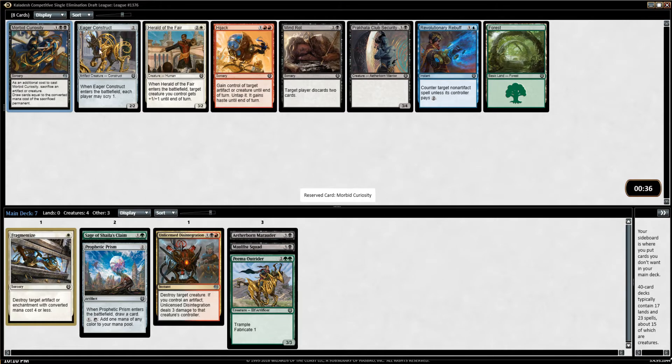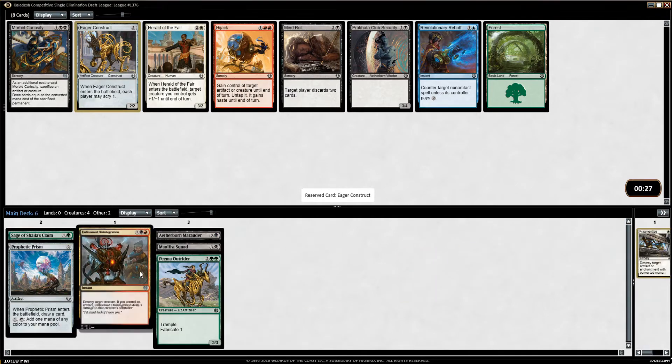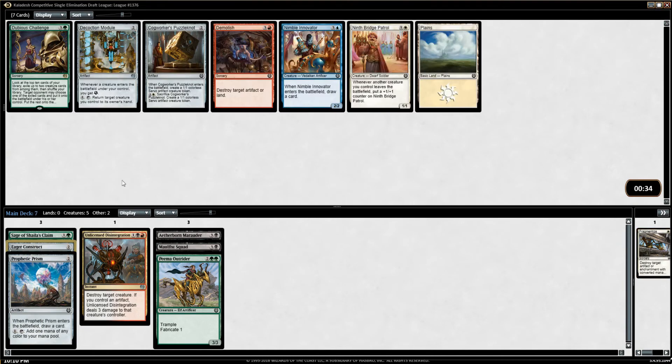We have Mind Rot, Morbid Curiosity, and Eager Construct. I guess it's Eager Construct — more two-drops is fine. Herald of the Fair is bad, and there's no real reason to go into white just for a Herald of the Fair. The card's really terrible; not had anything good come out of it.